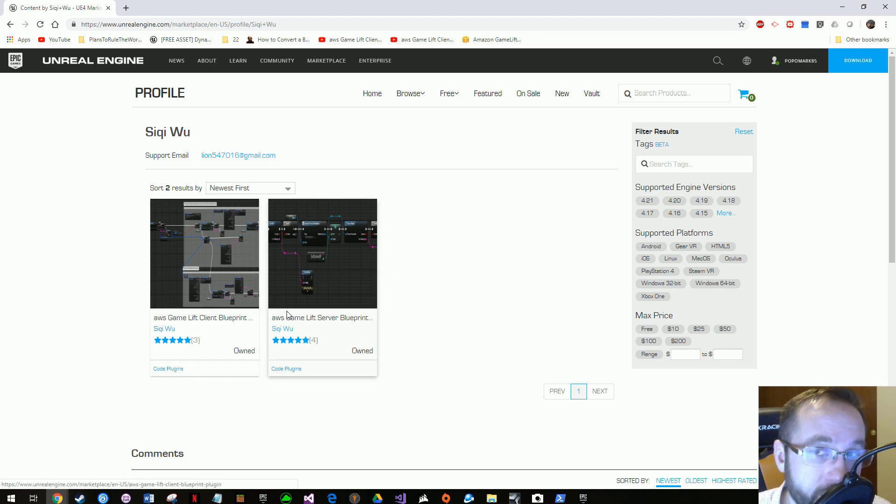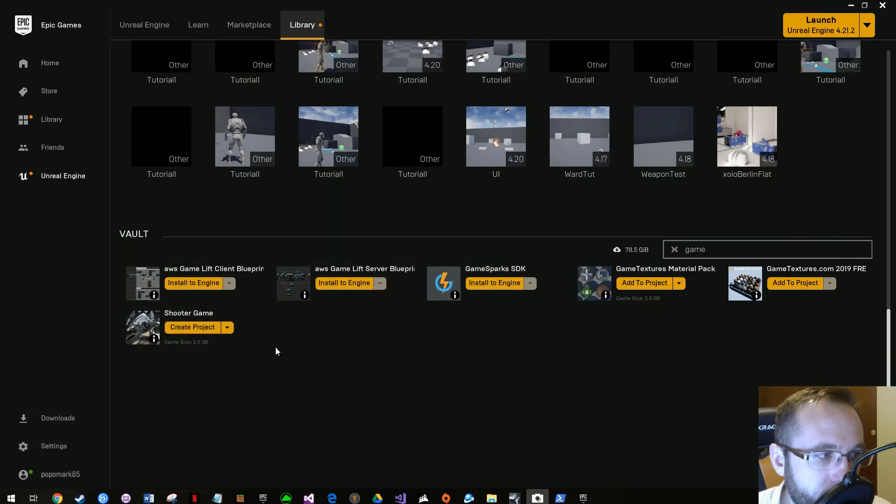One is for client and one is for server — you're going to have to have them both. They were divided; he explained the reasoning and you can read his statement as to why. Basically you're going to get these two plugins, and when you do they'll show up down here in your vault. Getting them into the engine is a unique process.